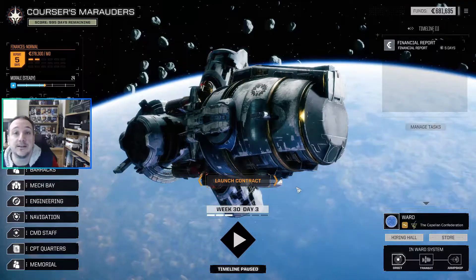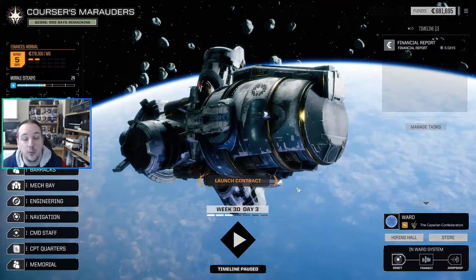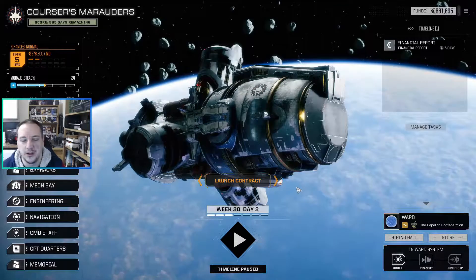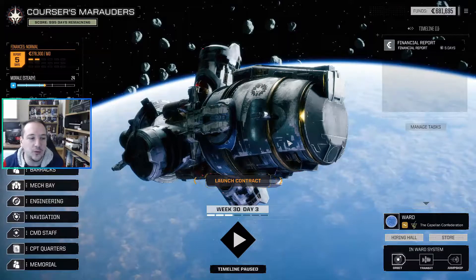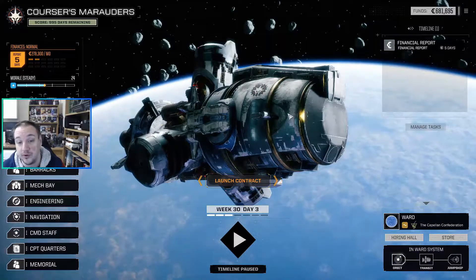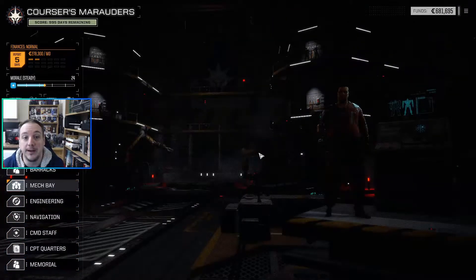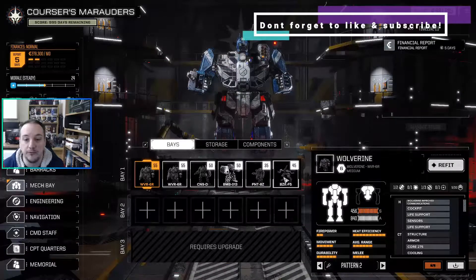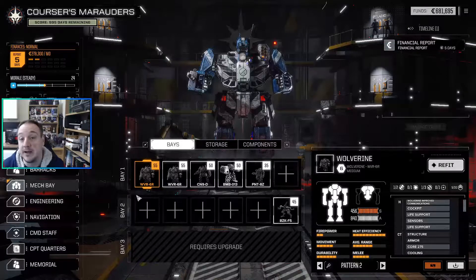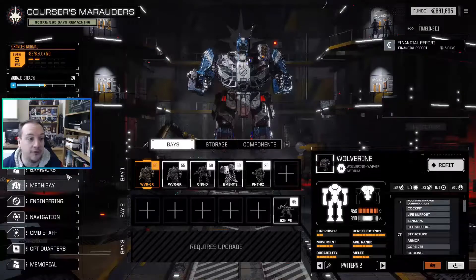Hello everybody and welcome back to the next episode in our series of Battletech Advanced 3062. Today we're somewhere slightly different — we ran out of contracts in the other location. The one-skull and half-skull missions were getting too easy, so I've taken a two-and-a-half skull contract on a new world. Our Bombard is now built, replacing the Hollander as LRM support, and we've got the extra base upgrade. We're still running two Wolverines, a melee Panther, a Centurion, and now the Bombard for long-range support.